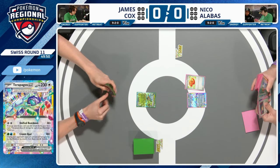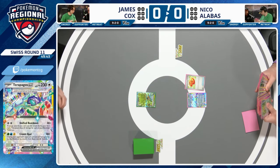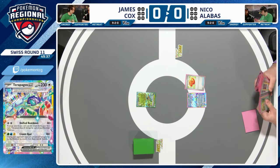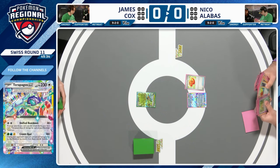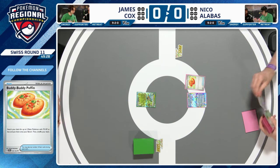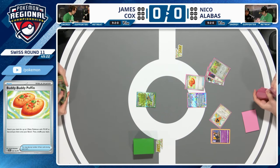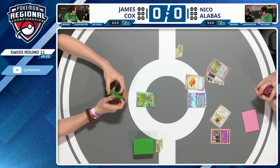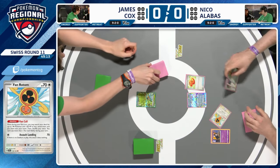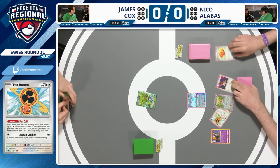Nico starts off with Buddy Buddy Puffin — you search your deck for any two basic Pokemon under 70 HP and pop them straight onto your bench. Not only does that get Pokemon in play, it also gives you a deck search to work out what's in those prize cards. The perfect opening, especially to grab a Dust Call and a Fan Rotom.